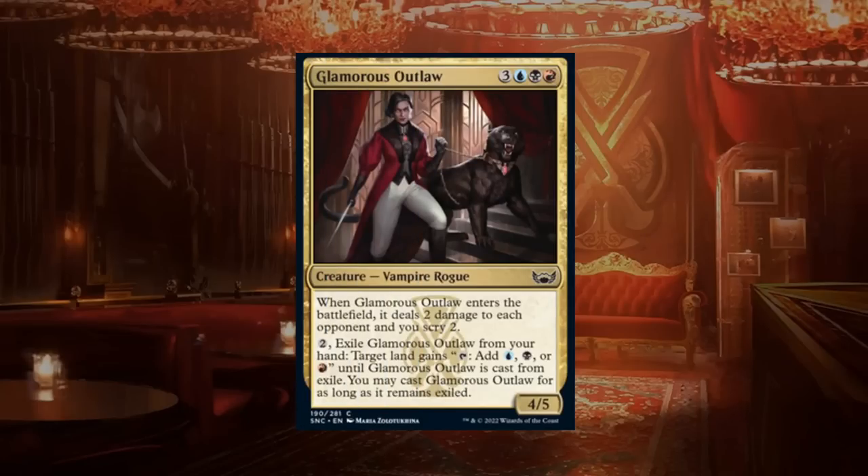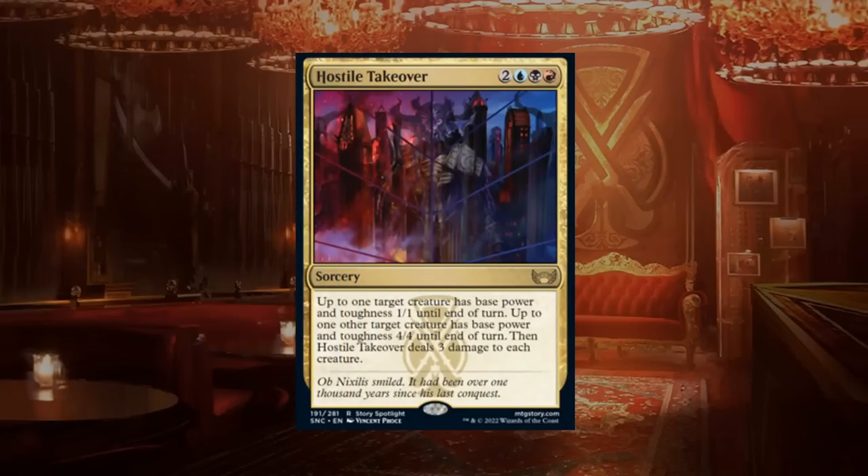Glamorous Outlaw is a six-mana 4/5 common vampire rogue. When it enters it deals two damage to each opponent and you scry two — very useful at six mana to bottom any lands you find — and it has the mana-fixing ability. This might be one of the better mana fixers in the cycle thanks to that scry two, and gets a C plus.